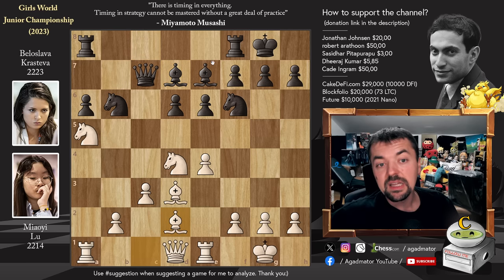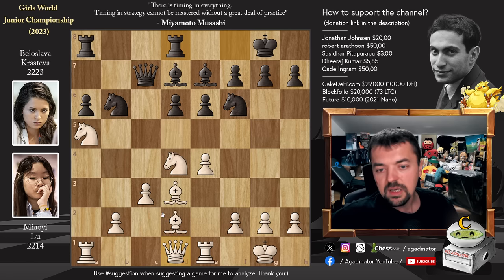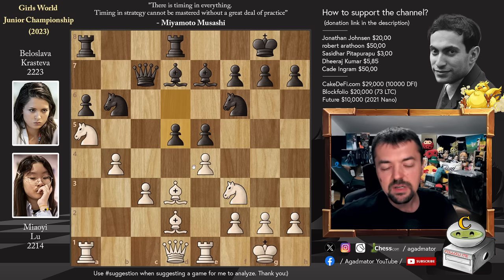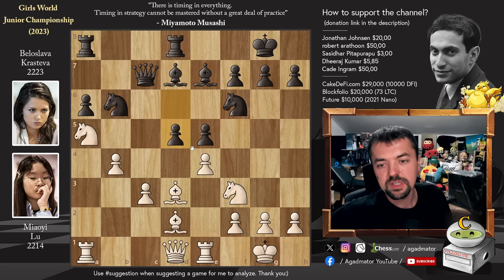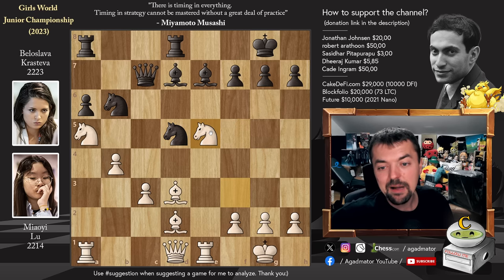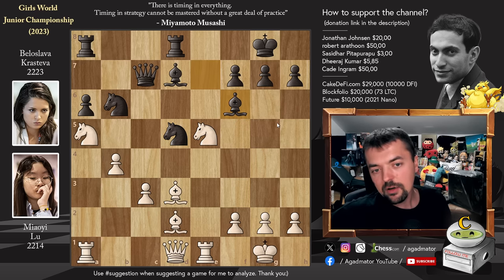We have Bishop to d2, and now Rook f to d8. You probably were expecting Rfc8, but Rook to d8 with the idea of executing d5, as the Queen is still on d1. So Pawn to b4, and now Pawn to e5. We have Knight back to f3, and now a very tricky idea: Pawn to d5 - which objectively doesn't work, but it's a great practical attempt. E-captures on d5, Knight captures, and now Knight captures on e5. We have Bishop to f6, and now look at this position - objectively winning for Miao Ilu, but you have to play it very, very precisely.